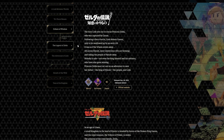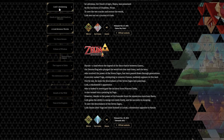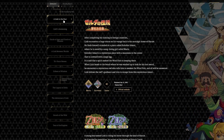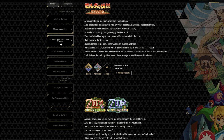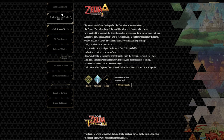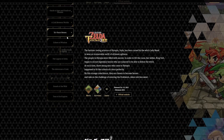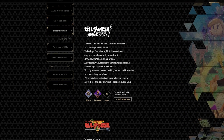So there we have it. Echoes of Wisdom fits into the timeline right here in the Hero is Defeated branch. It goes A Link to the Past, Link's Awakening, the Oracle games, A Link Between Worlds — a great game set in the same world as A Link to the Past — and Triforce Heroes, which is a great game that just had bad servers. I wish they'd bring it back with better servers. And then we have Echoes of Wisdom.